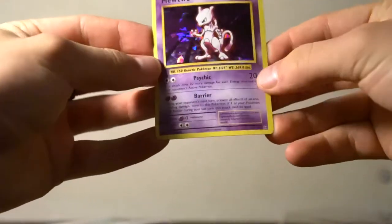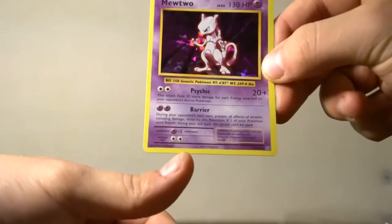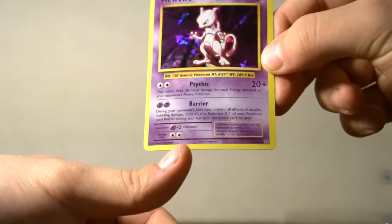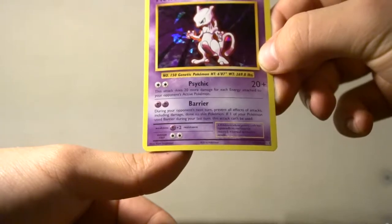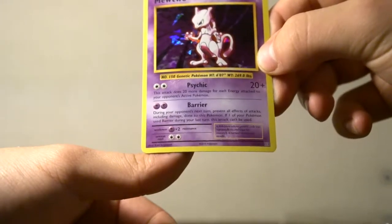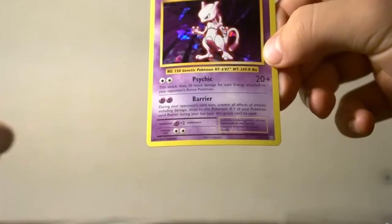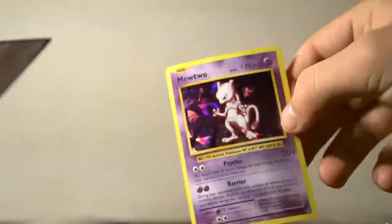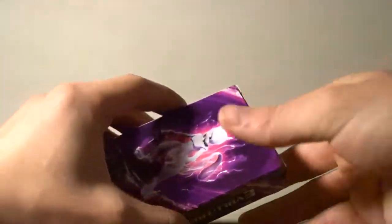I've got a regular Mewtwo card here, which looks just like the original one. It's got Psychic — this attack does 20 damage for each energy attached to the opponent's active Pokemon. That's pretty good. And Barrier: during your opponent's next turn, prevent all effects of attacks, including damage done on this Pokemon. Essentially an old school Protect. Here's the online code for it.